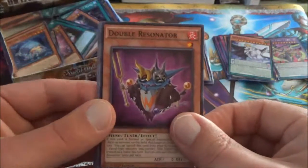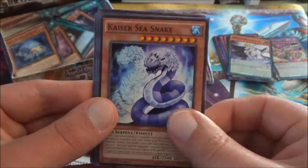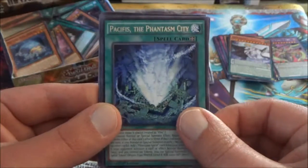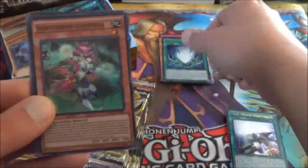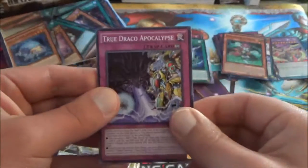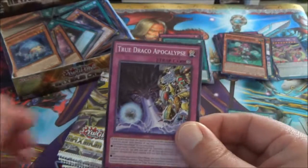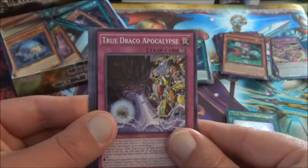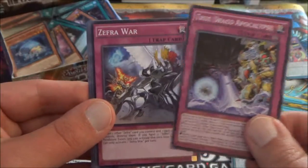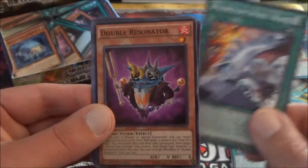Double Resignator — this is a tuna monster in the set, at least one of them. Onikuji. Kaiser Sea Snake. Disciples of the True Draco Phoenix. The rare this time is Pacifist's Phantasmic City. And we have another super rare: Sub-Terror Phoenix. The True Draco Apocalypse. Zephyr War. Phantasm Spiral Wave. And that's it for this pack.